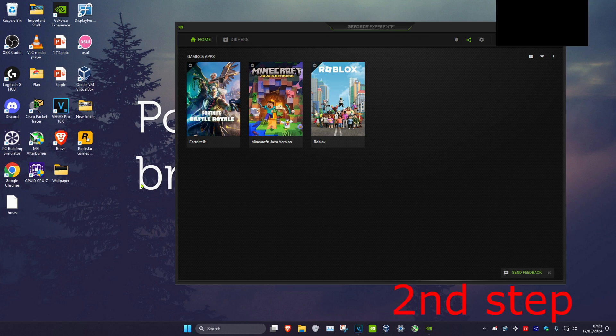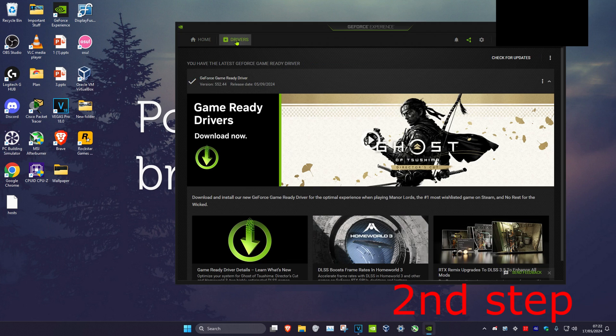For the second step, you want to make sure that your graphics card drivers are also up to date. For Nvidia, use GeForce Experience. If you have an AMD graphics card, you want to download the AMD Radeon software. Then click on drivers and click on check for updates to make sure your graphics card drivers are up to date.